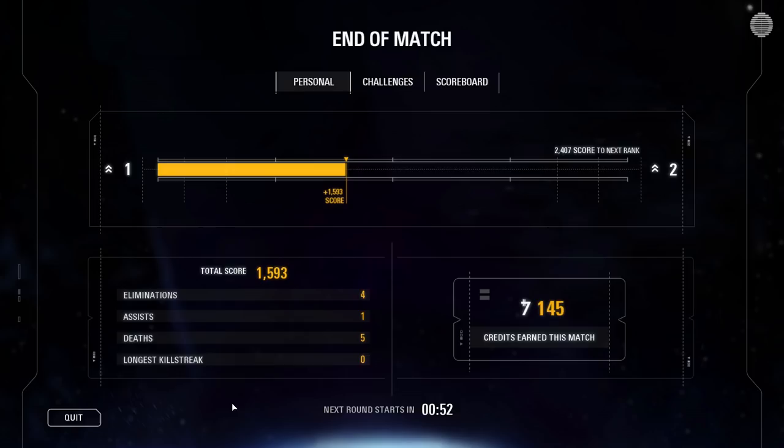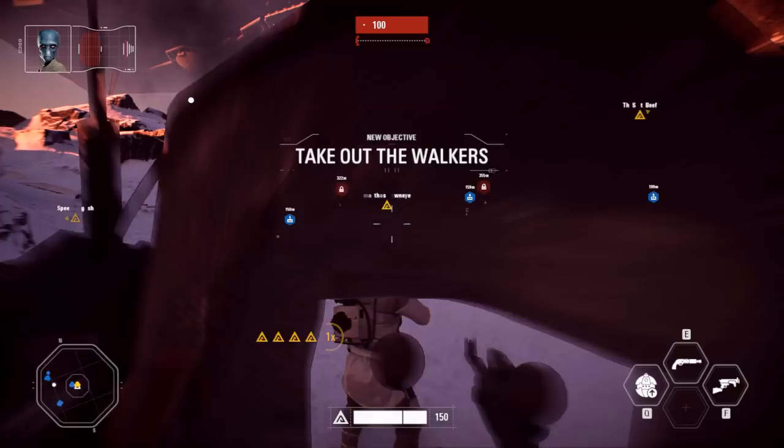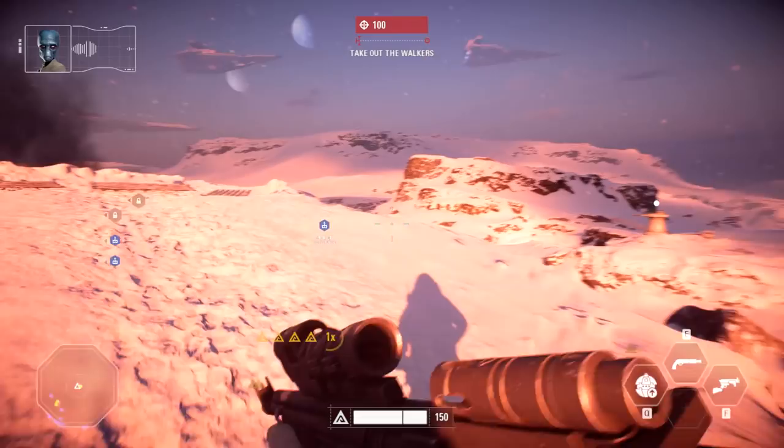Alright here we go ladies and gentlemen, flipping things around! Imperial walkers on the ground - our fighters will run interference while we evacuate Hoth. This is the classic right here. Portable rocket launchers - take those walkers down if you can. If they reach the base the whole evacuation fails. Alright, I'm heading for that.